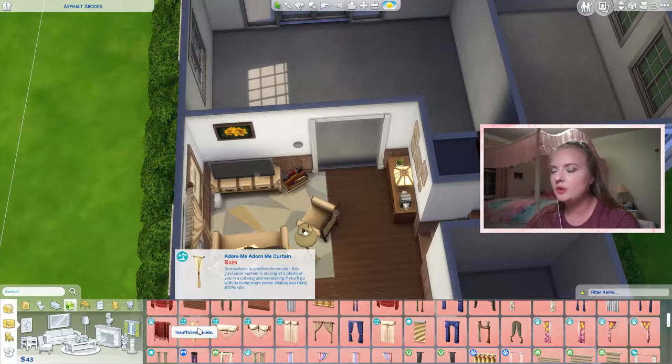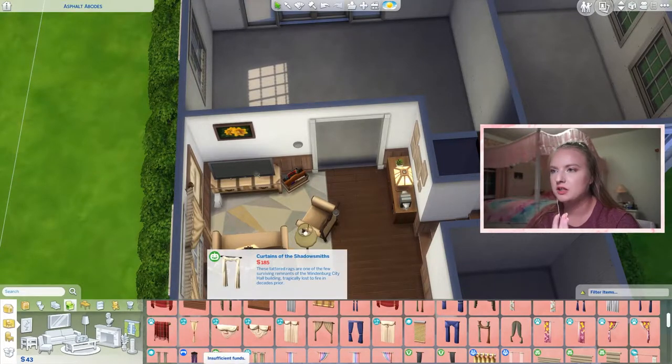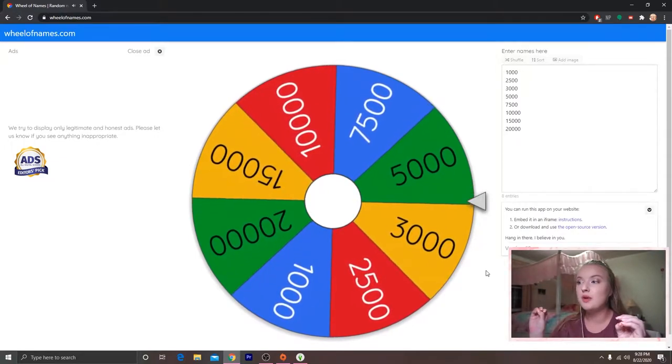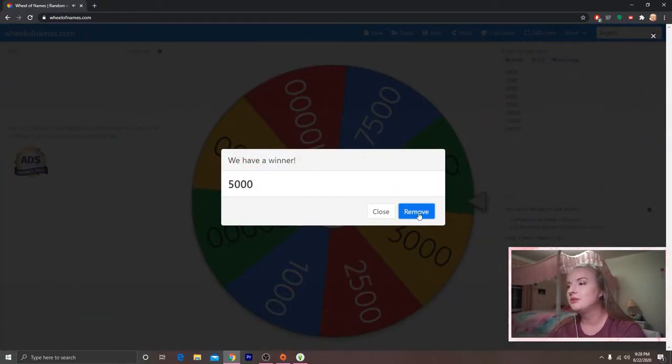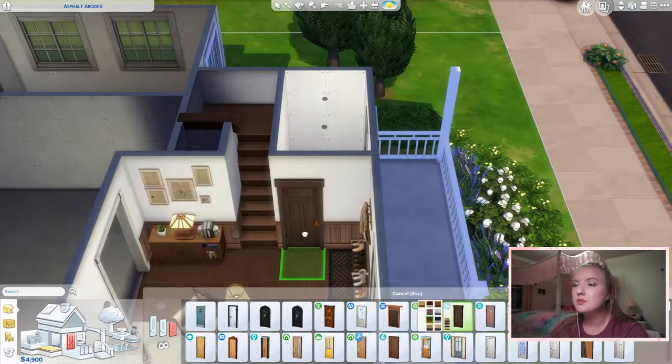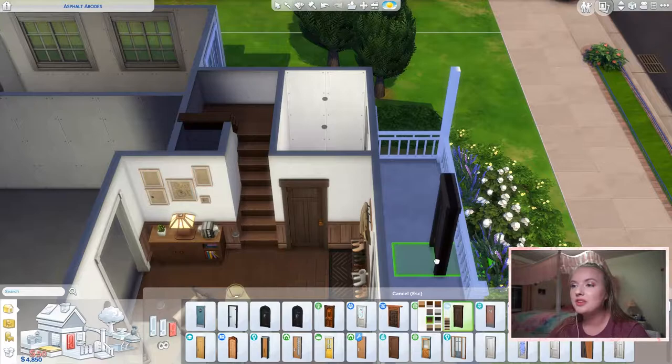There's our living room. Let's do the downstairs bathroom next. We spun the wheel — we got 5,000. We can do 5,000, that's fine. The seasons door never fails me, so we might go with the seasons door.